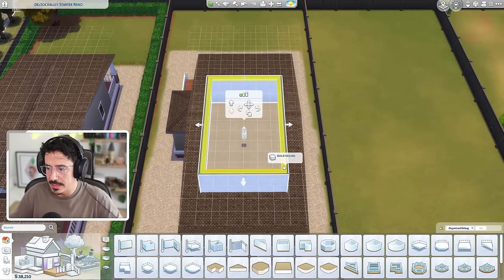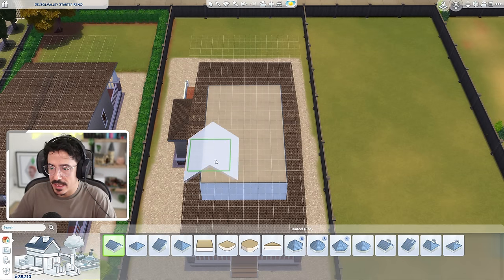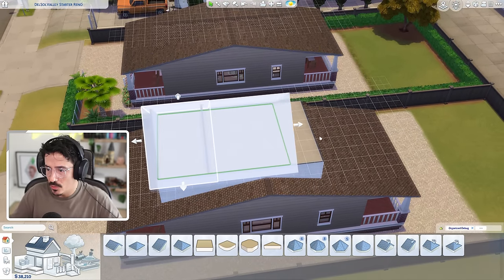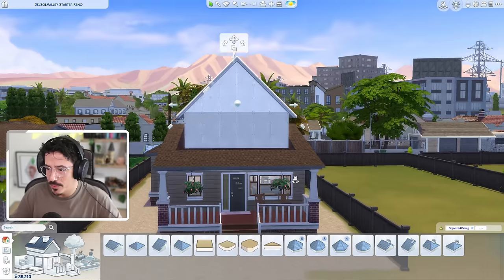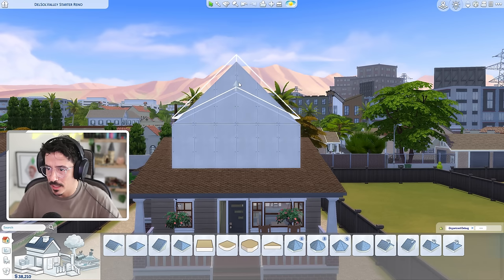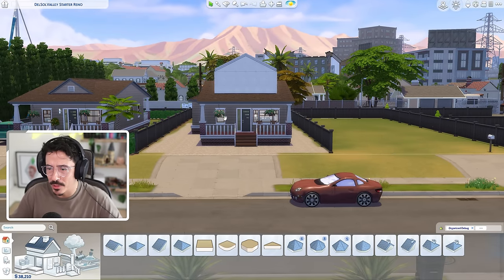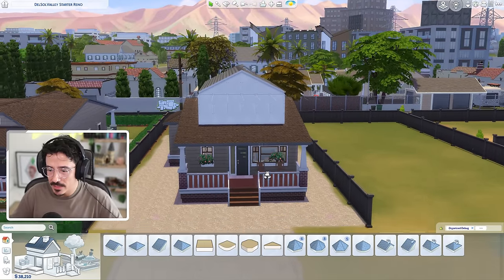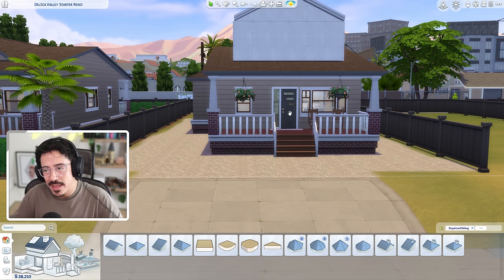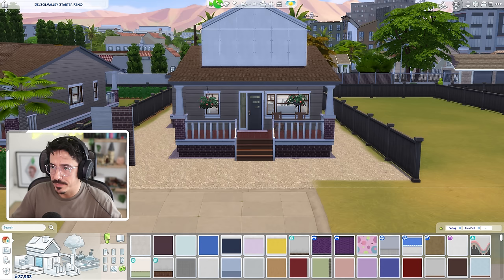We've done that. Let's get a ceiling on here and get a roof line going. I think I want to use a gabled roof and go straight across, bringing it all the way back. I'll bring the eaves in and make the profile a lot shorter as well. I think that could work. I'm not going to put wallpapers on it just yet because I want to change the wallpapers of this house. I'm going to change the foundation, the pillars, the fences, and I may go for a different coloured window and a new door.